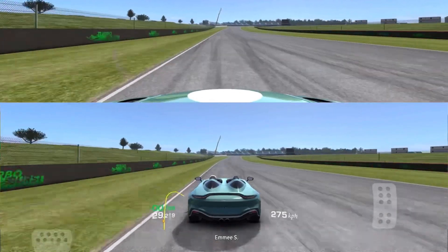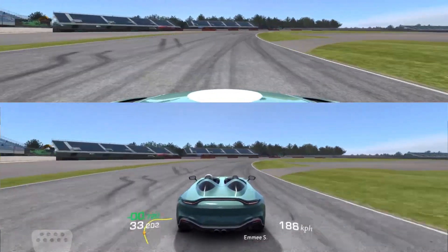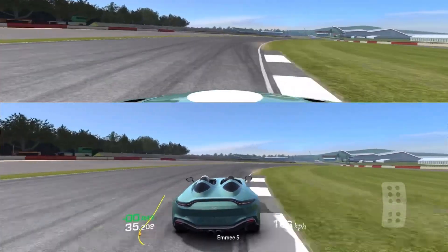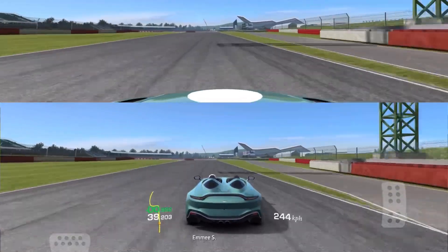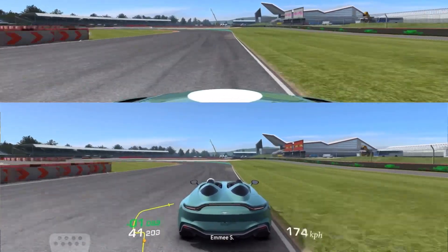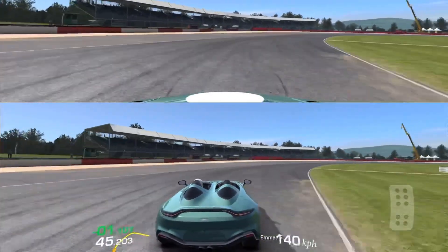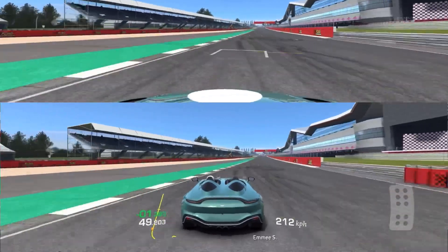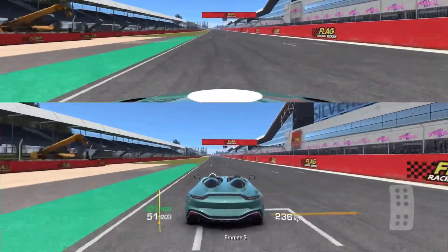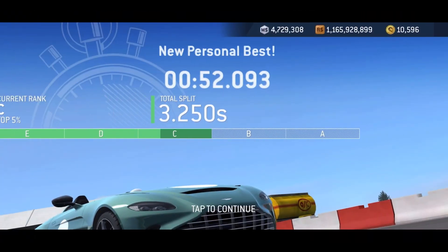This braking point coming up here — this is Stowe — this is probably the hardest because there's really no visual reference point. I eventually nailed it, I'll show you my reference point. Going underneath the overhead there, I'm braking shortly after that and I stay on the brakes for a while. I did a tiny little lift and reapply of the throttle there because I've washed out here so many times, and I'm really happy with this.